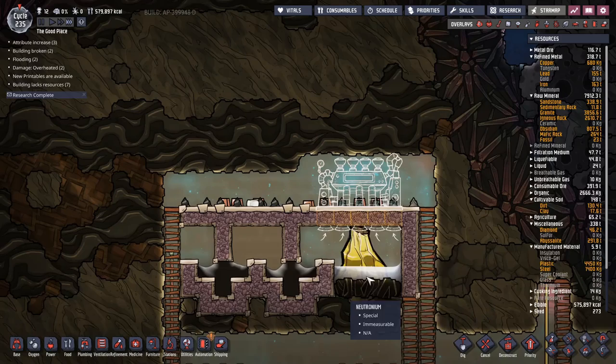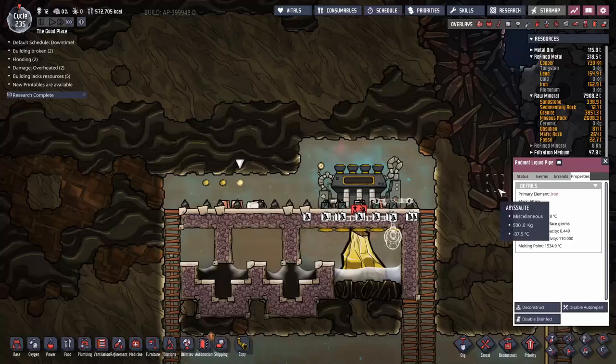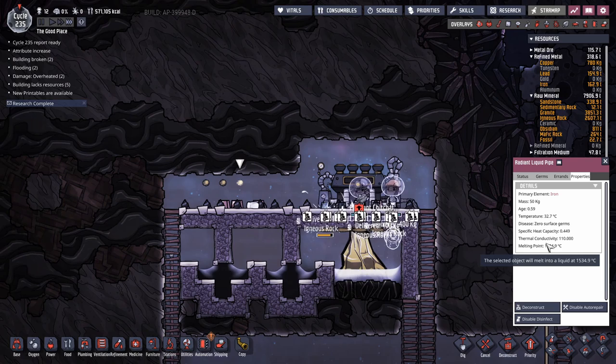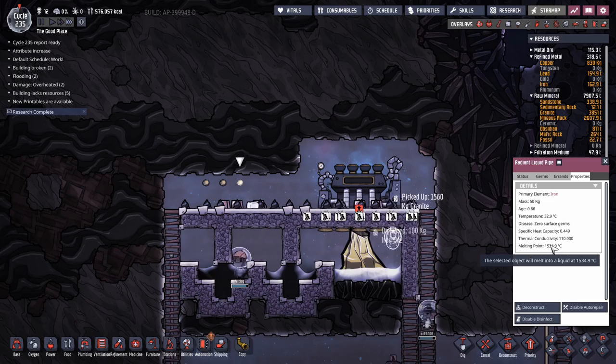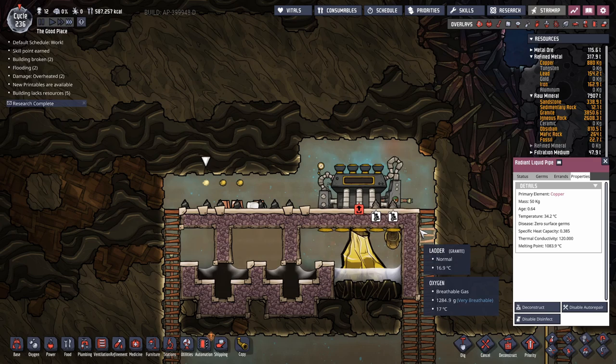Now we're going to stick a steam turbine on top, and the steam turbine is going to be self-cooling, which means we're going to need some radiant plumbing pipes. Checking properties — what we're more concerned about is thermal conductivity. We want to dump as much heat out of our wastewater as possible. I have a tutorial on this I'll link in the top right. For iron it's 110, for lead it's 70, and for copper it's 120 — so I'd like to use copper for the radiant pipes.